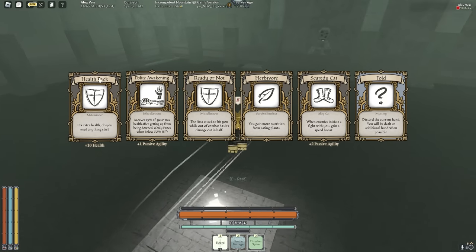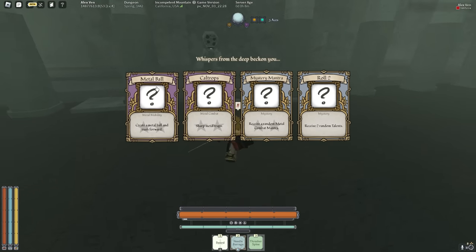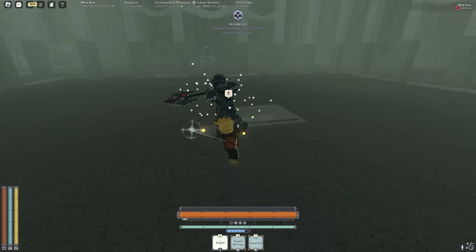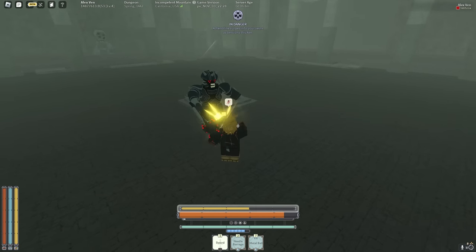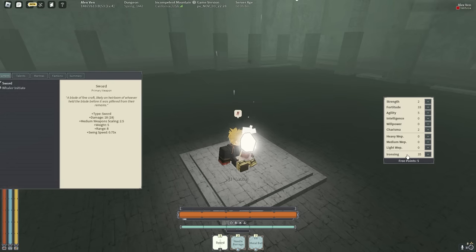Let's get Health Pack, Ready or Not — okay, we got some good mantras. Let's get Metal Ball. I genuinely cooked with this build — the oath is probably Dawn Walker. I really like Dawn Walker; there's no other really good combat oath. Star Kindred doesn't really fit the build. The Force is dead — we have 35 iron zing now, so we should be able to pull Scrap Singer.